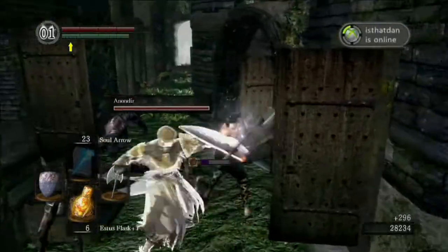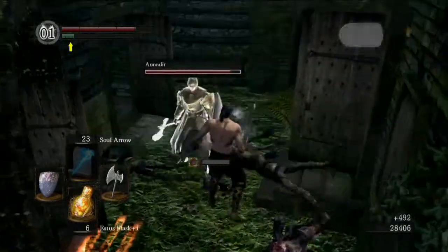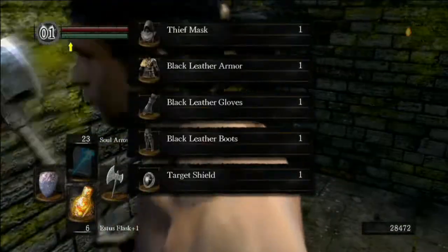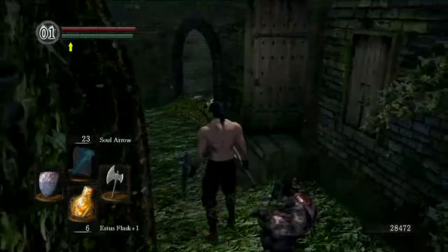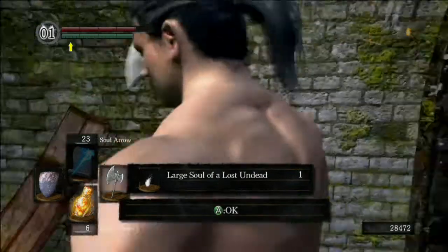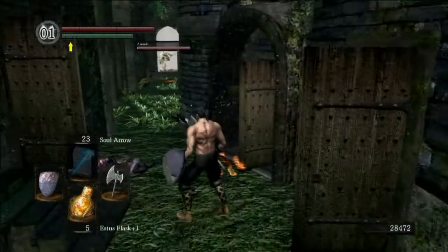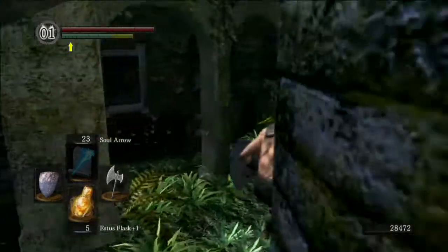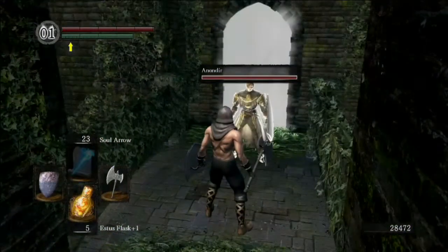Oh damn — that went a lot smoother than it probably should have. So just pick up this item: some black leather armor. This will be my armor set until I get the paladin armor. Black leather armor is very light — I can level it up and it'll do me some good until I get the paladin armor, which will be a while yet because I have to get through Anor Londo, kill Nito, etc.